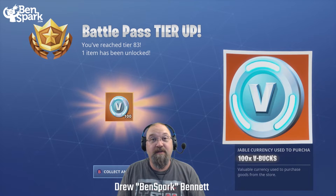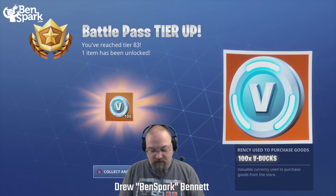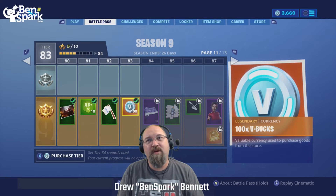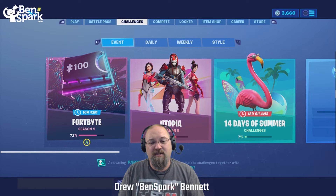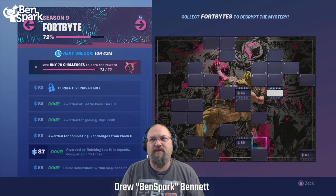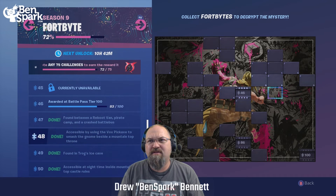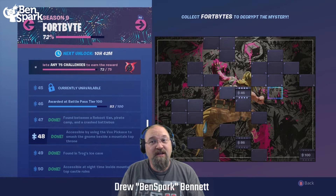It looks like my battle pass tier is up to number 83 and I unlocked some V-bucks, which is totally worth doing — the battle pass because you just earn stuff all the way through. I really want to get to number 87 so I get a new character. But we're talking about Fortbites, so number 48 right there by Jonesy's hand — some little squiggles, some circles — I don't know exactly what that means, but number 48 has been found.